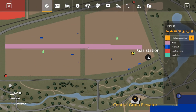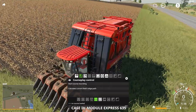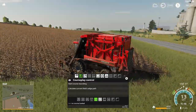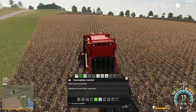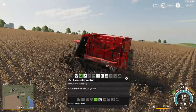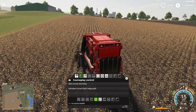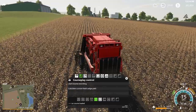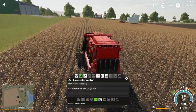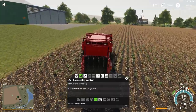We finished up harvesting the cotton on fields four and five, so we need to get this field replanted. It doesn't look like we'll get any more bales off this field. Let me get the harvesters out of the way so we can start replanting. Also got hay to pick up. I'm thinking I'm actually going to try baling that hay — maybe bail it and sell it, or at least put one load in the silo storage and bail the rest.